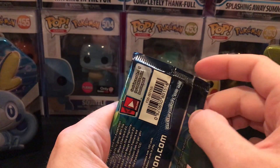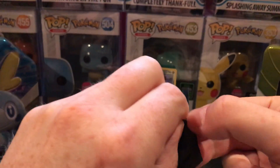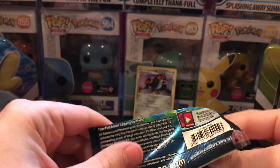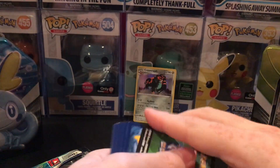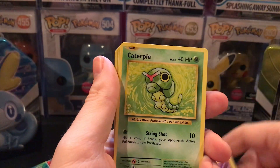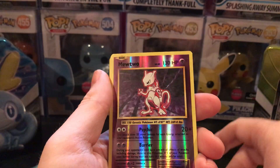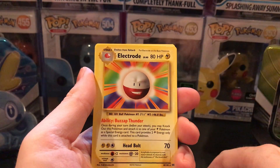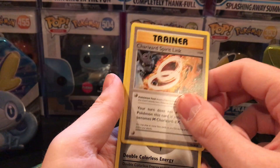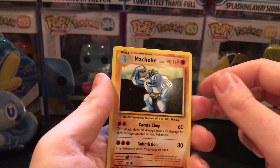Now for the Evolutions pack. So far we've only got that Copperajah. Hopefully we can pull something nice out of this pack. Cards: Diglett, Gastly, Caterpie, Drowzee, Magikarp, Reverse Holo Mewtwo, pretty cool Electrode, Non-Holographic Charizard Spirit Link, Double Colorless Energy, and a Machoke.